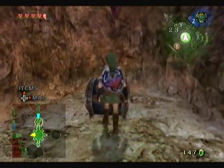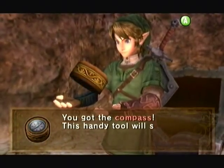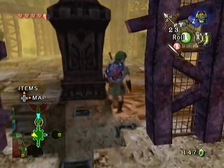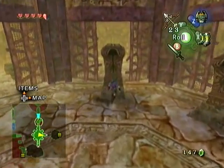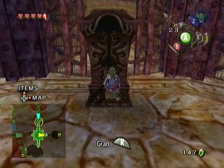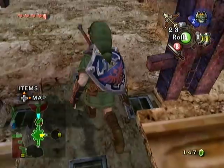This chest contains... what does it have? It's got something good because there's an animation along with it. We have the compass. And if you couldn't guess, this circular room over here on the side is the final elder room. It's got the chest back there and everything.